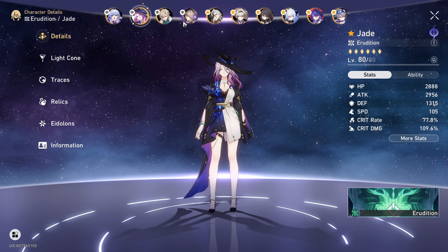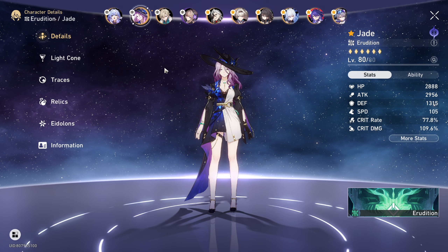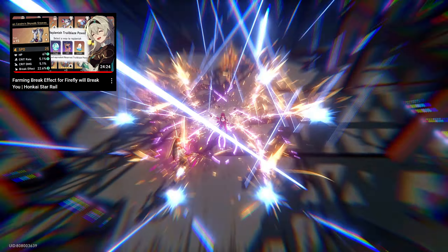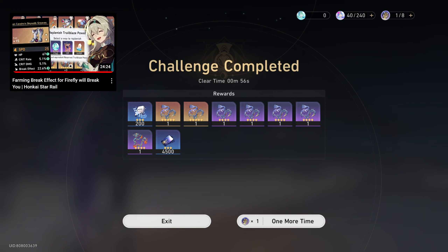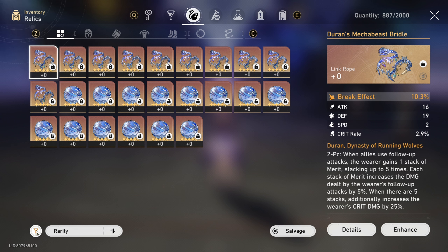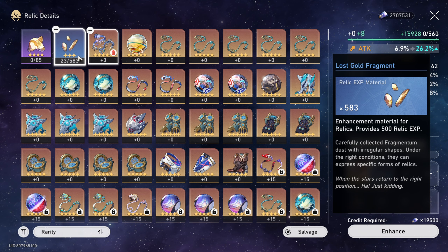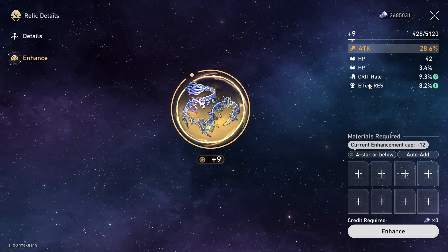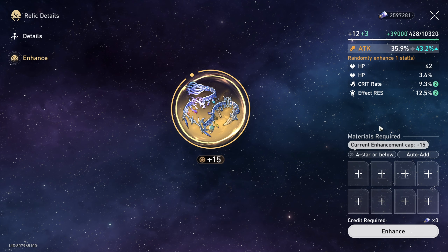So we'll farm and upgrade the new Duron planar sets, which also increases crit damage by 25%. Before we spend our immensifiers and fuels, let us first upgrade the ones that we got from farming Firefly's relics. First we want the ropes, and let's filter the main stat as attack percentage. Crit rate, crit rate, crit rate, crit damage. Go straight to plus nine — I think that is the most efficient way of doing it. Two for crit rate — that is very good already.